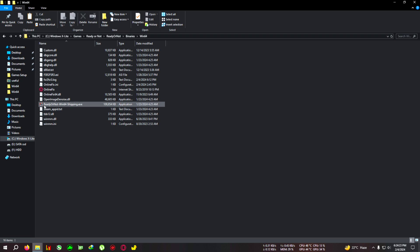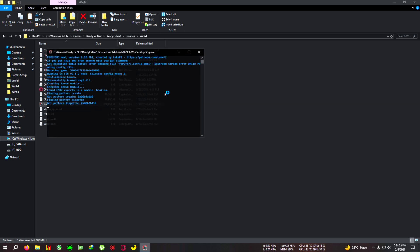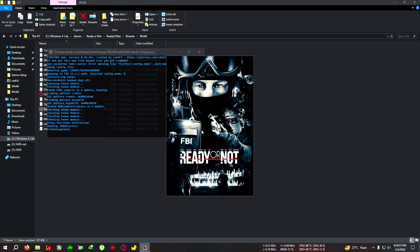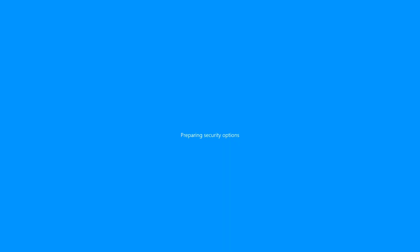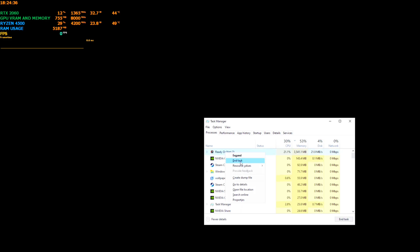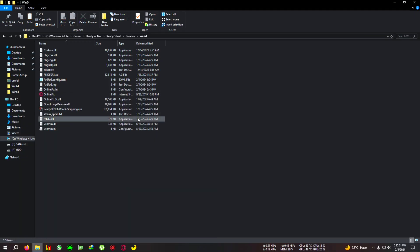For AMD users, you need to do one extra thing. Run the game once, then close the game — do not play it. You will see a file called fsrconfig.toml appear. Don't skip this step. Just run the game once. I'll start Task Manager and end the game. There you go — you can see this file after you open and close the game.